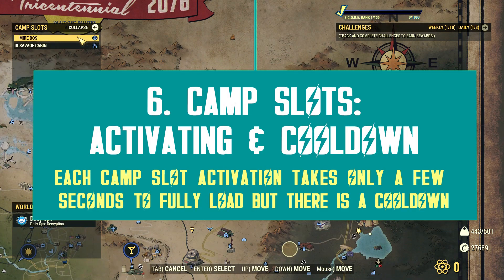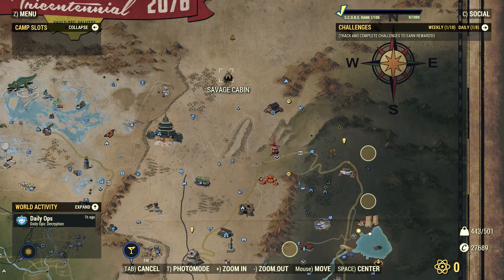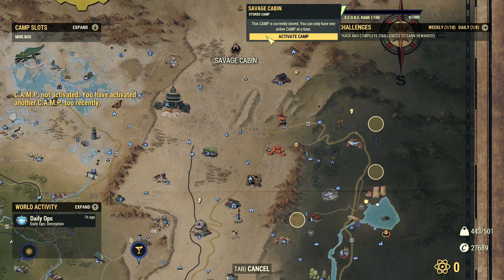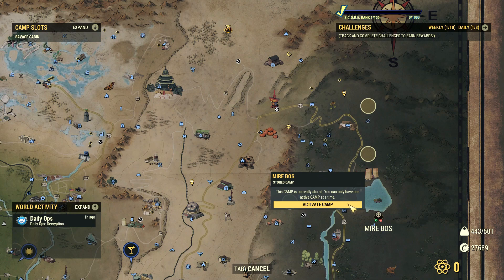The camp slot system is really versatile, which means you can easily switch between camp slots in just a click. Once you have built several camps on one character, you can switch between them by either accessing the camp slots map interface, selecting a respective camp slot, then clicking on 'Activate Camp,' or you can do it directly through your camp icon in the map — right click and press 'Activate Camp.' Activating a camp slot only takes a few seconds to fully load your camp into the world. There is a cooldown of about 30 seconds between each camp activation, just to prevent players from spamming camp loads and lagging the servers.